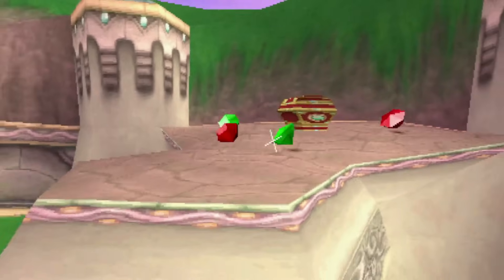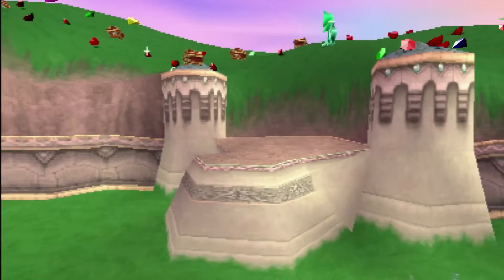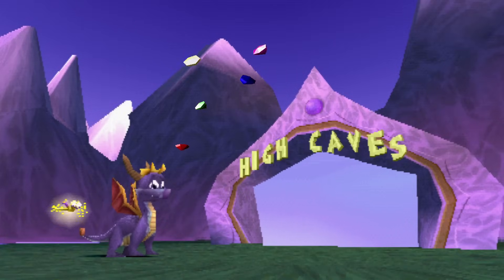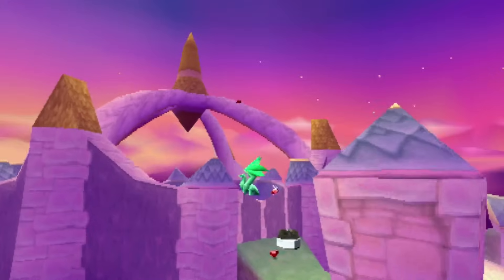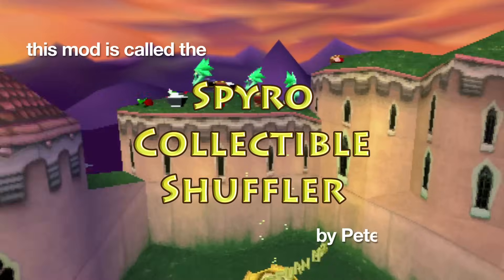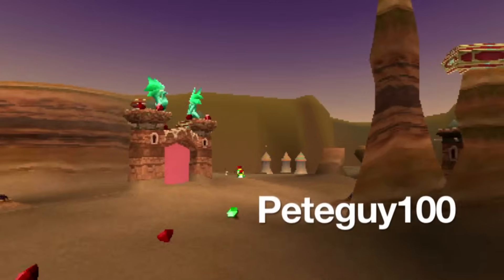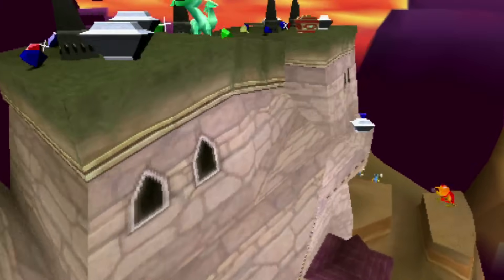Imagine somebody took all of the gems in Spyro and moved them into the most hard-to-reach places possible. Where would they be? Maybe on top of the portals in the homeworld, or the mountains in the distance. Could be on top of some of the ancient trees of Beastmakers, or even the soaring castle spires of Lofty and Dreamweavers. This mod is called the Spyro Collectible Shuffler by PeteGuy100, and Pete went through the entire game meticulously moving every gem by hand to some of the hardest spots that he could even possibly achieve using save states and cheats.